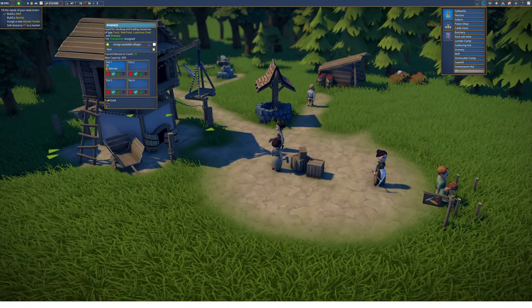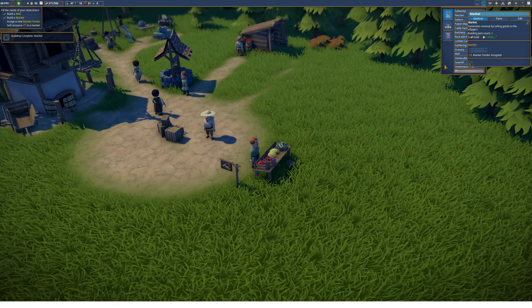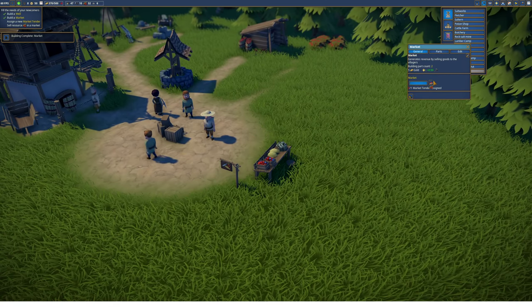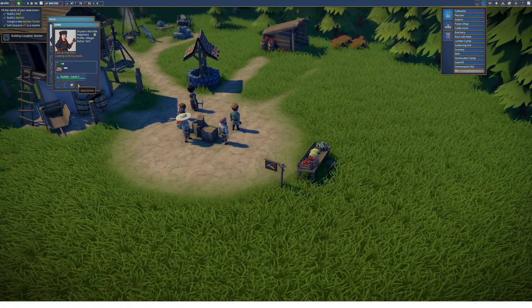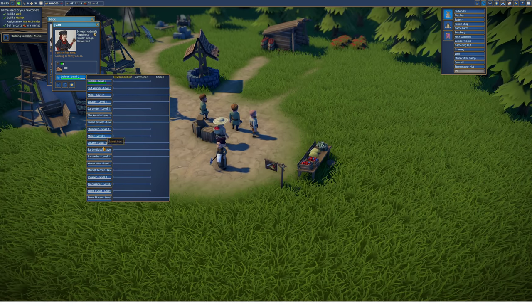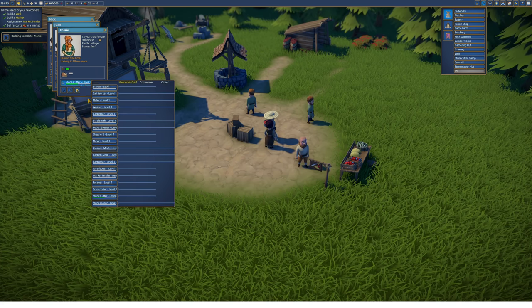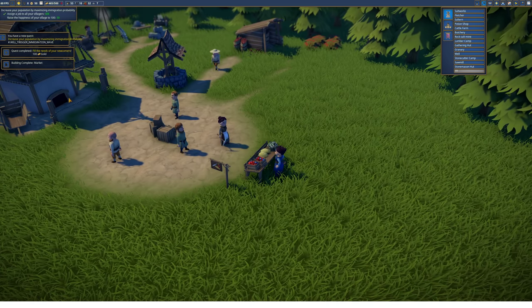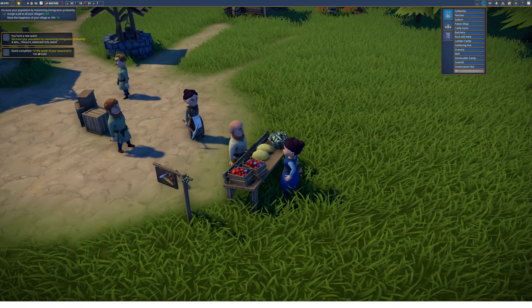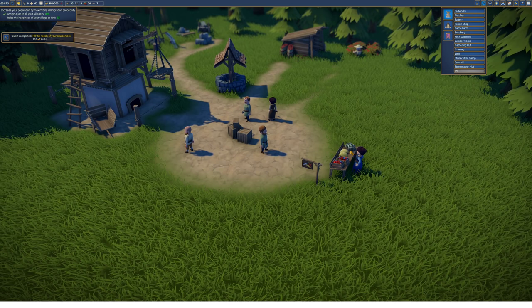The well looks nice there. Our granary now has 30 berries stored. The market is completed. What it needs now is a market tender and berries assigned to it. Let's take Sherry as the market tender — she was the stonecutter. Quest completed, another hundred gold. She's now getting the berries and selling them to the villagers. Villages purchase those things and we earn money. Now the quest is: raise the happiness of the village and assign a job to all villagers.